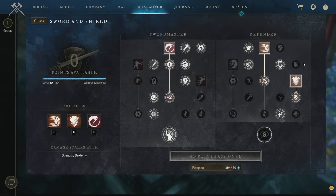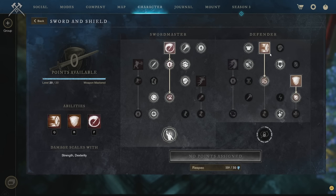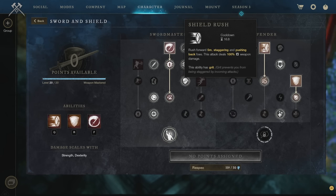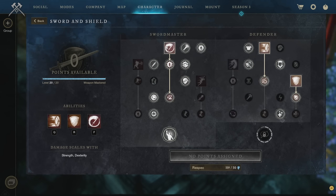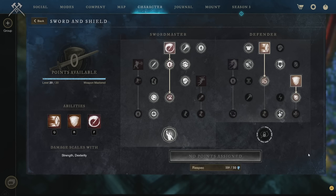The main benefit of the Flail is the stacking Weaken up to 30% with high uptime. When you switch to the Sword you get a direct damage buff, strong damage reduction, and lots of Fortify. You still get decent Weaken with the Sword — procced every 10 seconds, or faster with light attack cooldown reduction — plus the addition of Rend, which you get none of on the Flail. Sword and Shield is an excellent weapon choice for tanking and should be the main choice for most players, with more beginner-friendly setups available on the website.